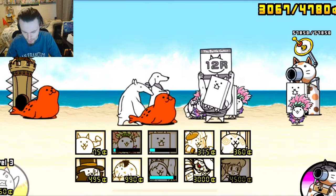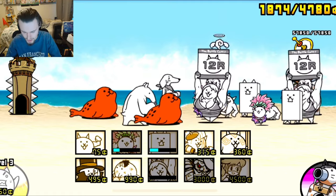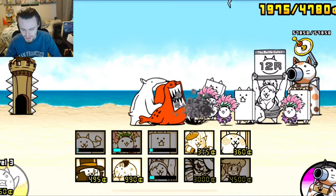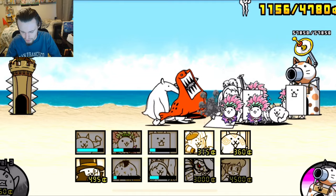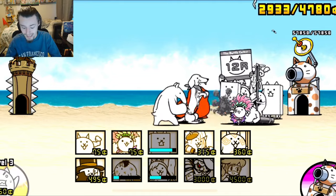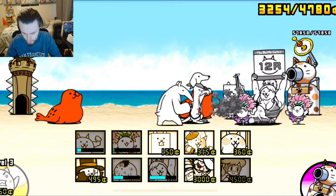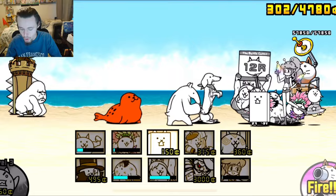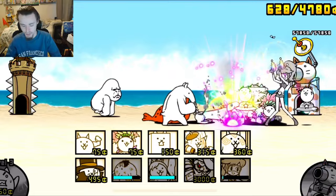This ring girl cat is not really doing enough for me at this point — actually it is, it got a few hits off before it died. Hopefully the next one can kill these things and give me some money because I need money. One is down, hopefully the next one follows soon. There we go, now we can afford the legendary, and hopefully that will destroy this dumb anteater.